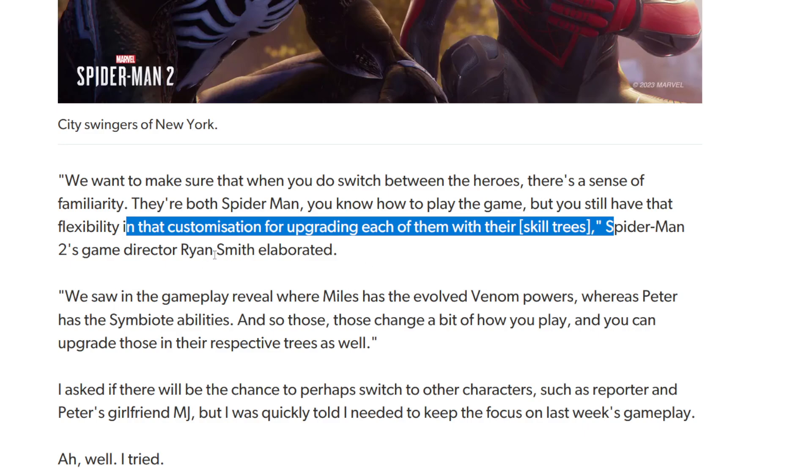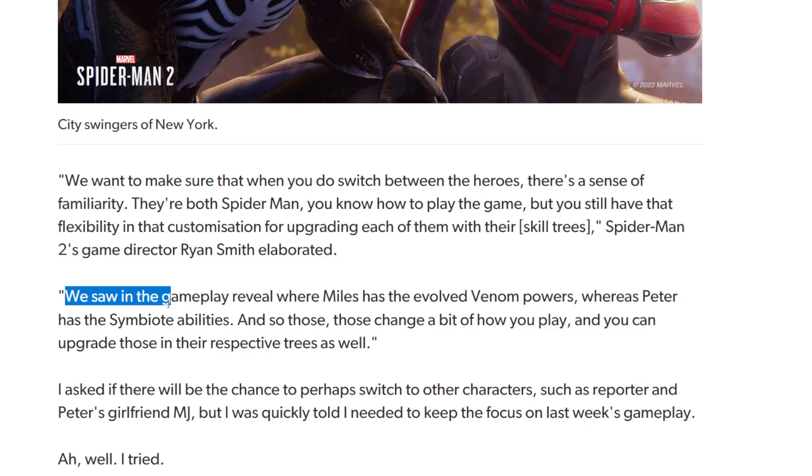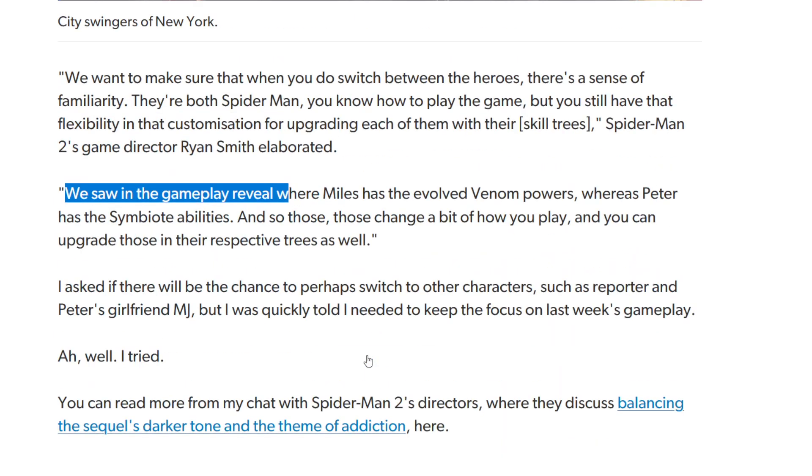Intihar is the creative director; Ryan Smith is the games director. They got this interview with both of them, which is pretty cool. Someone from the studio noted: 'We saw in the game where Miles has evolved Venom powers, whereas Peter has the symbiote abilities — those change a bit of how you play, and you can upgrade those in their respective trees as well.'